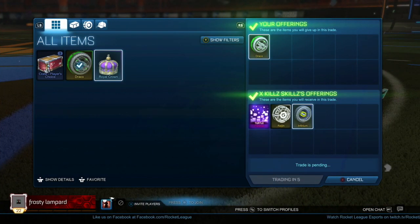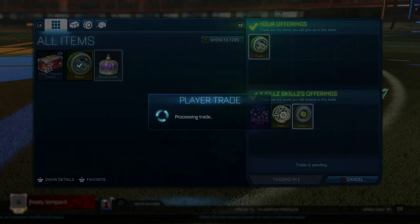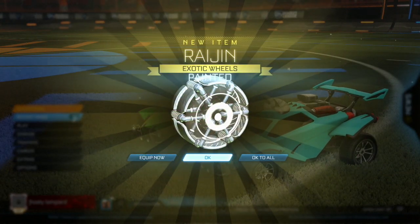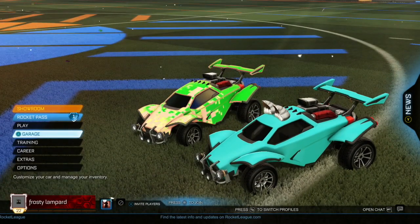In the next trade I gave my forest green dracos for a turtle certified parallax, a pair of titanium white raging wheels and a pair of cobalt infiniums. I instantly took this as I knew I could get at least five to six keys for both the raging wheels and parallax. That trade gave me a three key profit, and whatever I get for the infiniums is just a bonus.